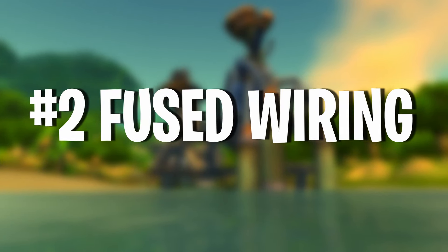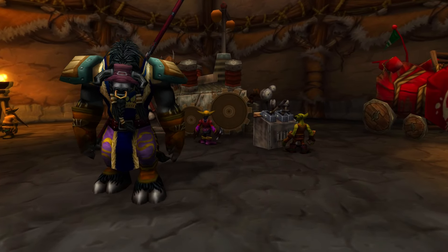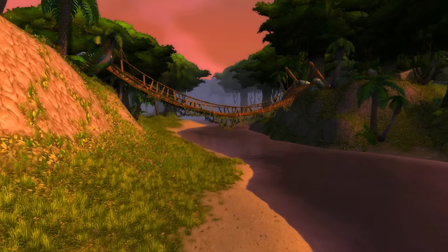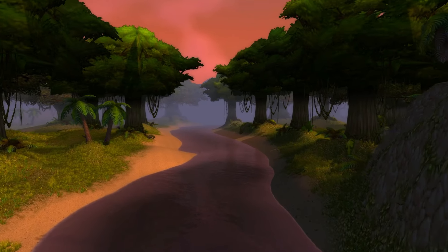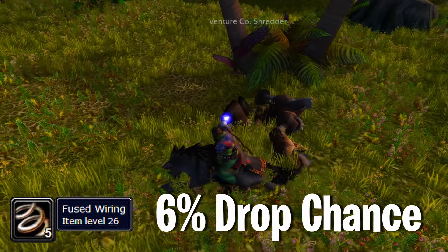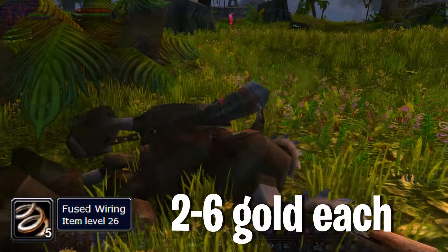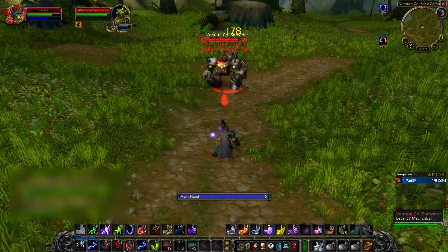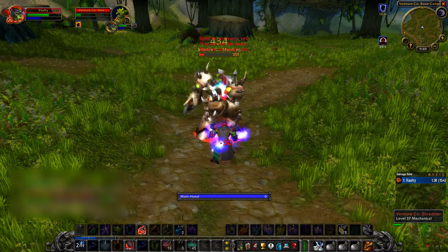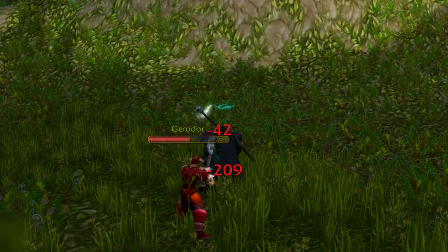Number 2 on this list is Fused Wiring. This is a very expensive item used in a lot of key recipes, such as the Field Repair Bot, Goblin Jumper Cables, Mechanical Dragonling, and more. There are very few ways to obtain Fused Wiring in the open world. One of the most farmable sources is from the Venture Co. Shredders in Stranglethorn Vale, which have about a 6% chance of dropping one. Depending on the server's age it can go for 5 gold or more, and at the very least you should get 1 gold for it. The only problem is only 3 Venture Co. Shredders actually spawn, so farm them during off-peak hours.